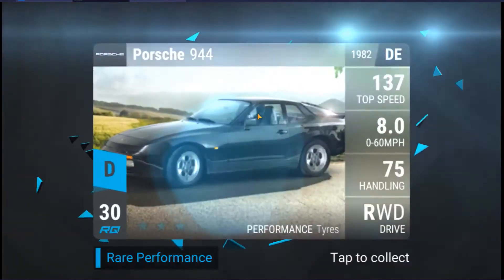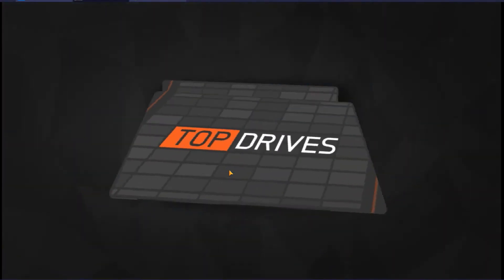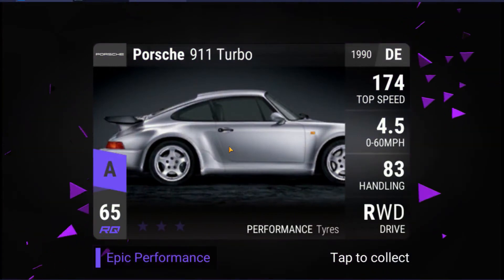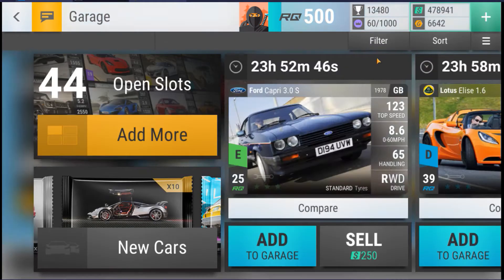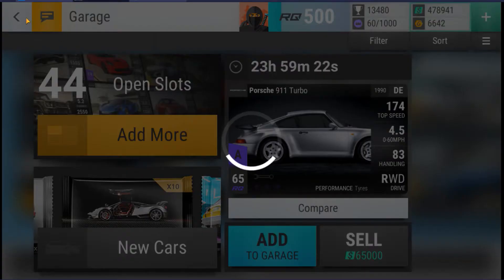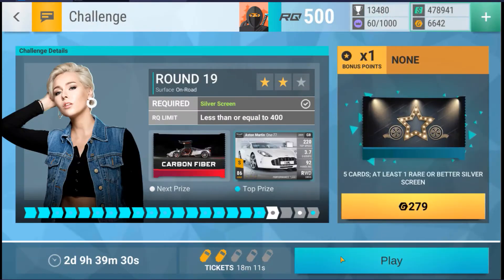That's half my cash gone on packs where I've got nothing I want to build — essentially spending it all on fuse material. And finally... I got an epic, but I don't think the turbo is going to be good enough to do it. If it is, I'm going to have to max it out more. Well, I'm not going to complain about getting an epic — oh, so close. I just don't think it's going to be enough.